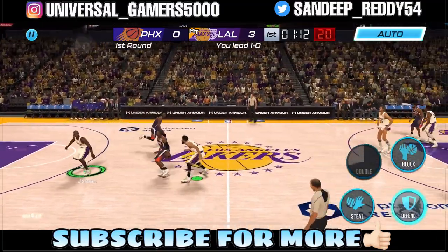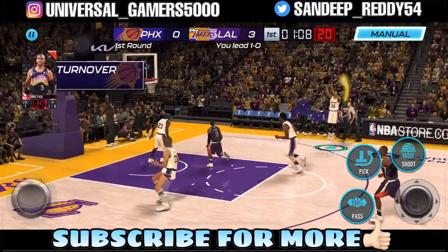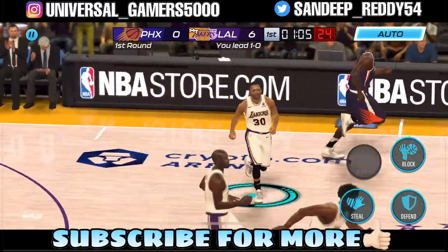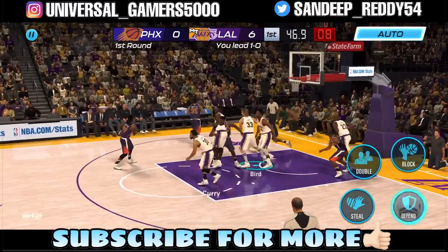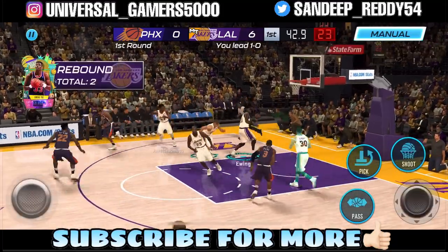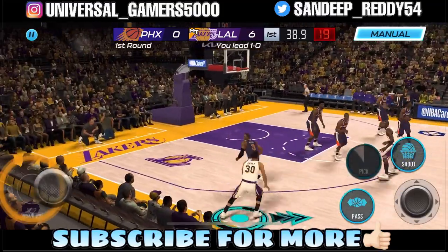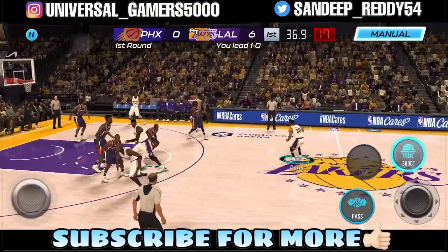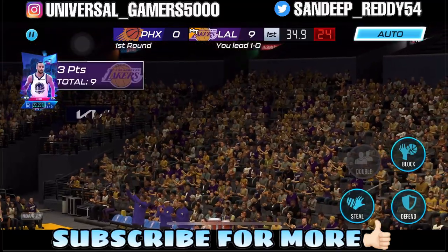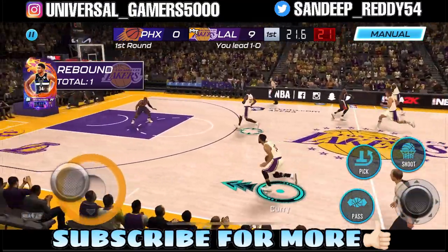Jordan gets a piece of the shot and forces a miss, but we got the steal. Steph running in the corner — go release, bang! We got six points on the board. He misses the next triple, but Steph on the fast break, off the screen from the half court — boom, from half court, and it's good! He's got nine points.